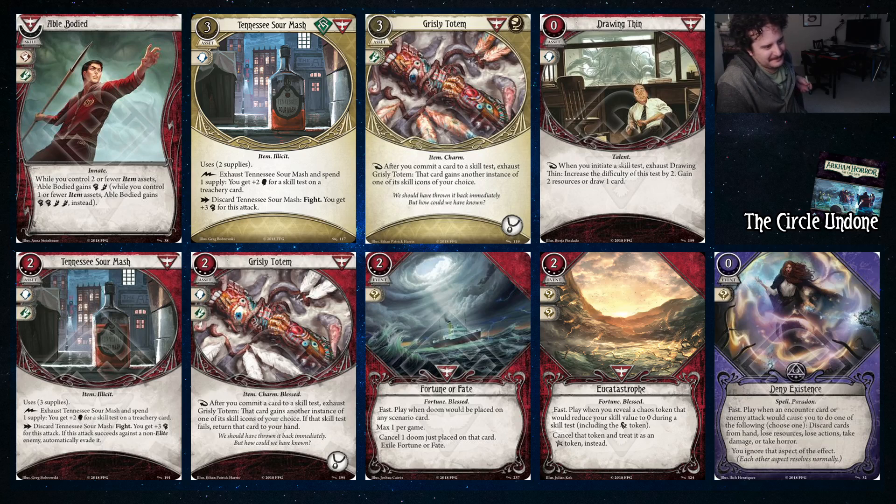The upgraded Grizzly Totem gives you plus one and if you fail the skill test, you return the card to your hand — basically like Try and Try Again. Fortune or Fate cancels a doom being placed, then exiles itself, but you only need to use it once per game and what else are you spending XP on? Deny Existence — if the game ever tells you to discard an asset and the only asset you have is Duke, maybe don't do that. It works on just about anything though. Prophecy is a skill card that's sometimes worse than Unexpected Courage and sometimes notably better — it's very scenario dependent based on doom threshold sizes.